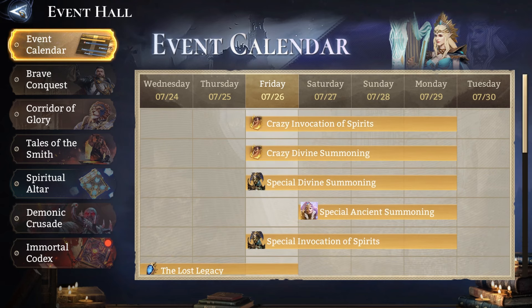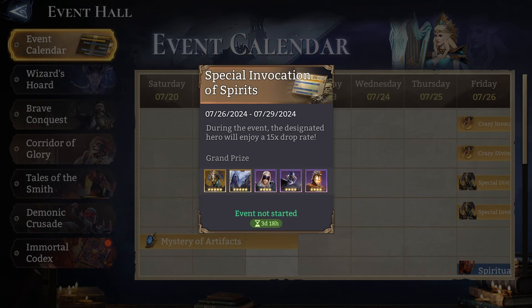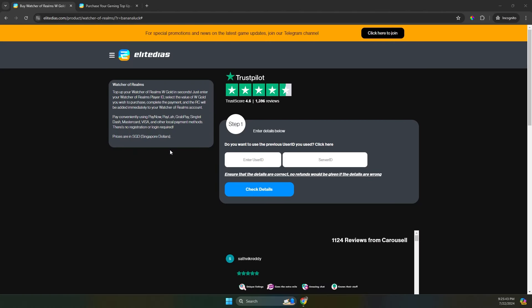Before we do that, I do have a sponsor to roll up. So if you are looking to summon this weekend, whether it's for the Hardsuit Glacius banner or for the Ingrid banner that Watcher of Realms has been dropping teasers of, this part of the video is for you, especially for my Singaporean viewers. Elite Dias, which is now on screen, is actually a Singaporean-based WGold platform, so you can actually purchase WGold from them and accept most of the local payment methods.